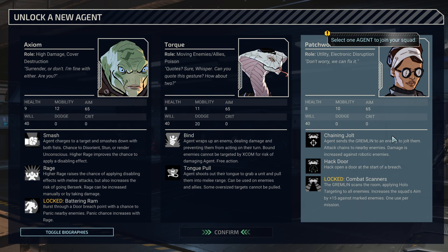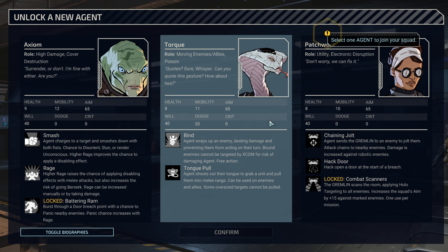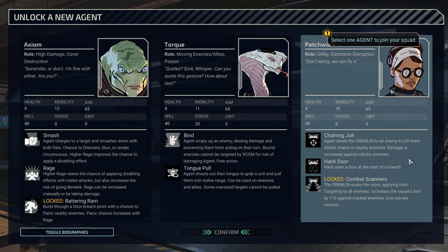So we do not have the option of taking the explodey guy, which is a real shame. We can get a Muton or a snake guy though. So, Axiom is high damage, cover destruction — that's like explosions. Moving enemies and allies around, and poison. So you can grab a unit and pull them into melee range, can be used on enemies and allies. And then also we have access to the bind thing, and we have an agent with some innate dodge, which is kinda cool.